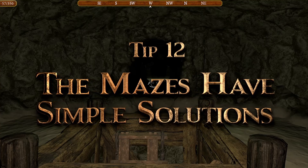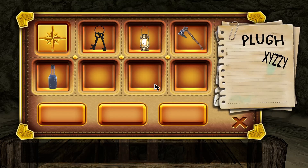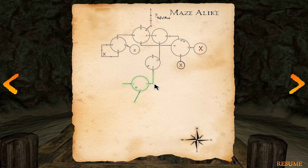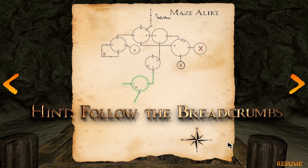Tip 12: There are two mazes in Colossal Cave, and they can be somewhat challenging. However, there is a simple solution for both, and a hint will be offered when needed.